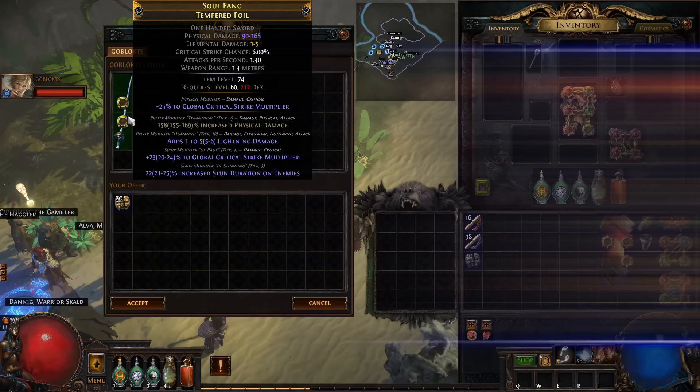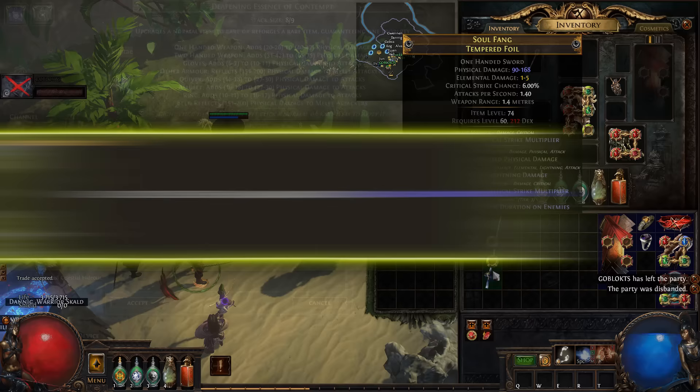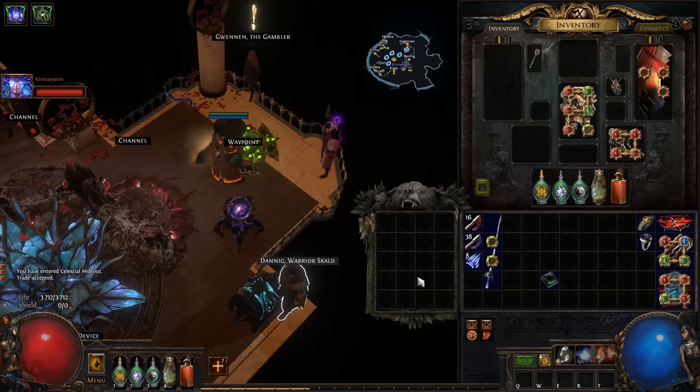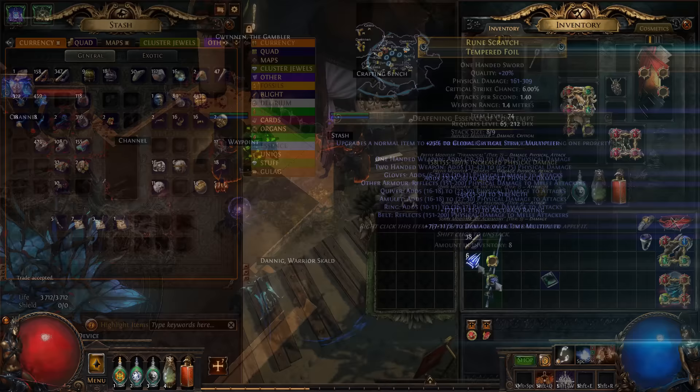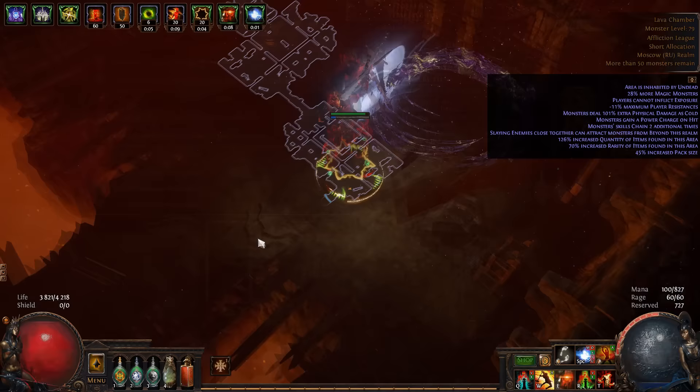Since we use a shield, it will be cool to have maximum shield block. So first of all, we need a one-handed sword. Found this one with fractured 158% increased physical damage. We're not gonna spend too much since a tempered foil base is bad, so let's just use a couple of flat physical damage essences. 444 PDPS — not bad for now.